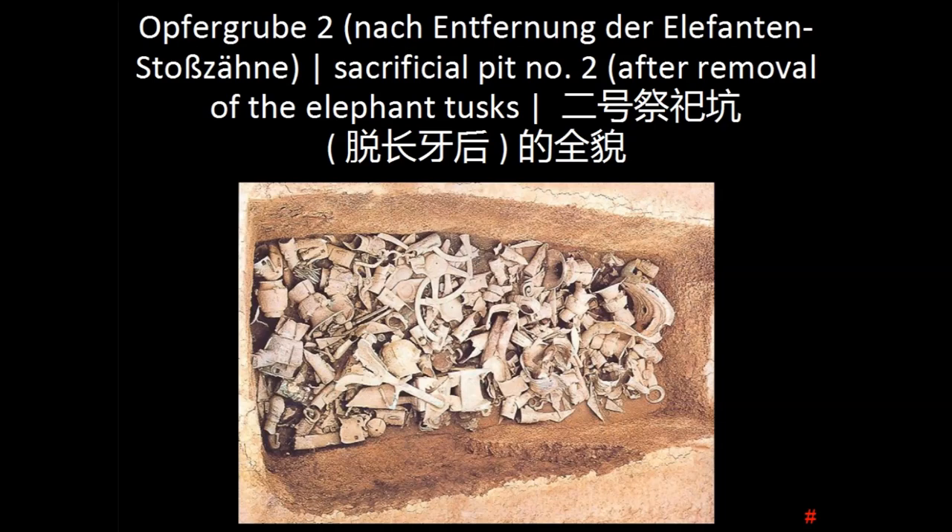Now let's tend to the artifacts. First, I want to show you two anthropomorphic sculptures. I chose those mainly because they are regularly published and thus can be seen as representative works to give an insight into this topic. Among the best known findings is a tall bronze figure of a man wearing ceremonial robes standing on a socket. It will be the second entry here.